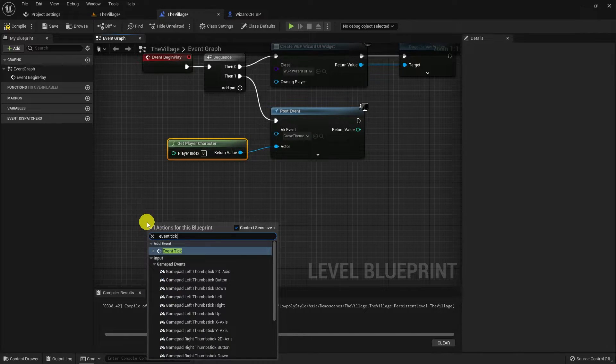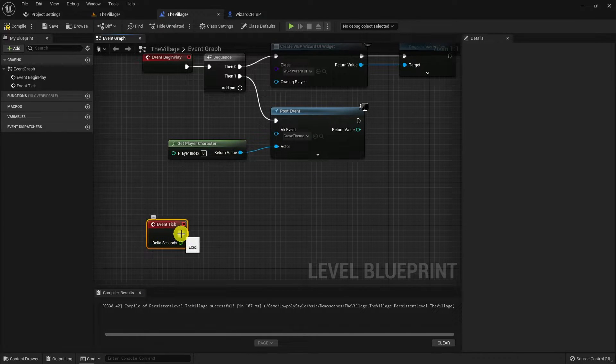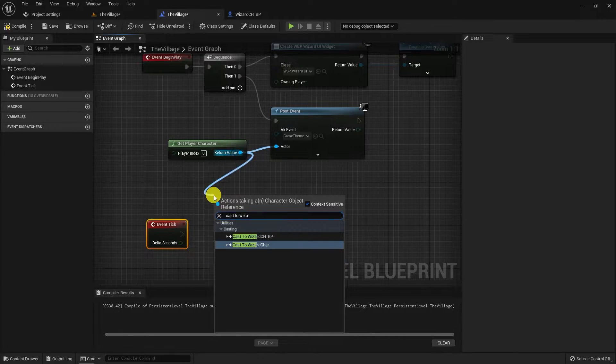If that objective count goes above 2, it means the quest is done and we can change the state to success. If it's not, set the state to normal.